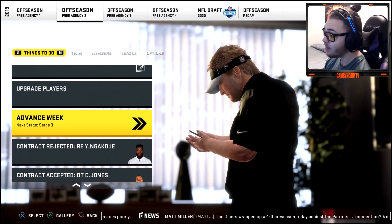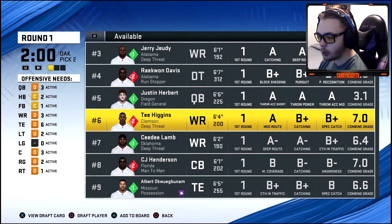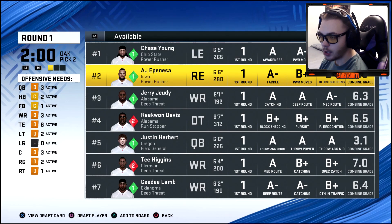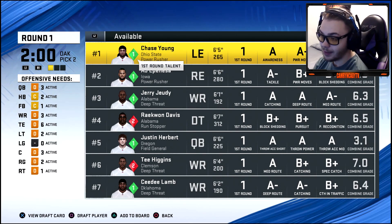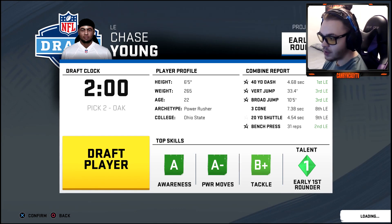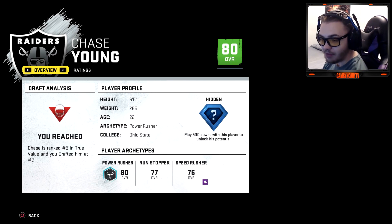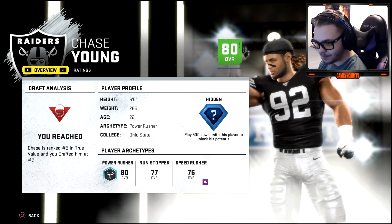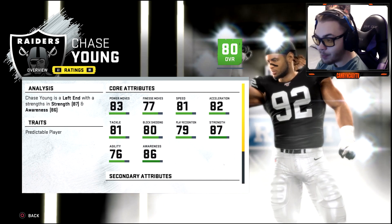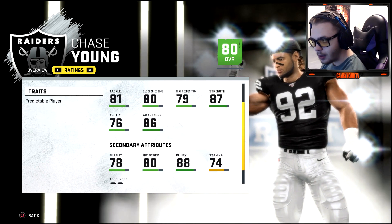We picked number two overall in the draft. We're going after Chase Young — I honestly think he's going to be the best pass rusher, the best player in this draft. A lot of quarterbacks will go off the board quickly but we need defensive line help. Madden said we reached but I don't think so. He's got 81 speed, great power move, good finesse moves — he's got everything, plus hidden development.